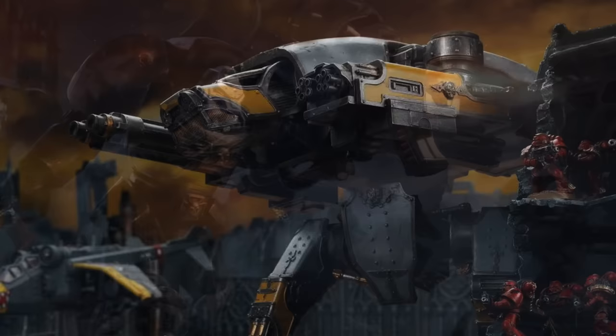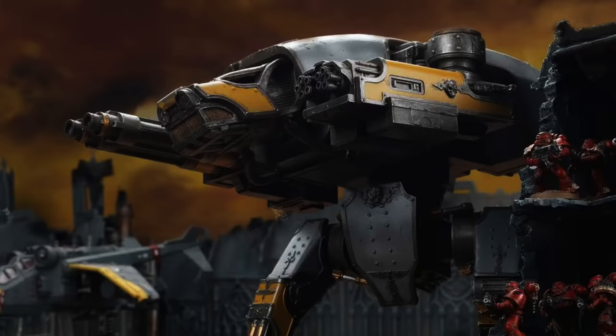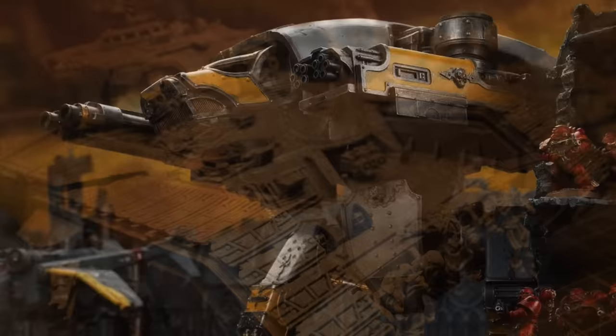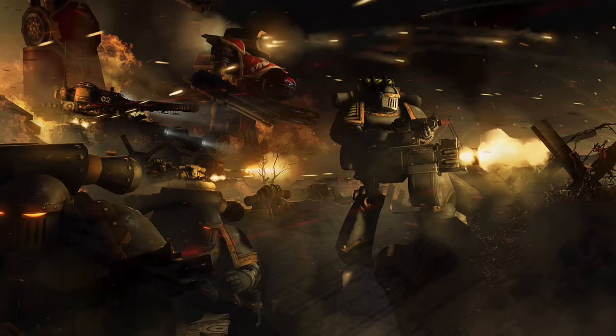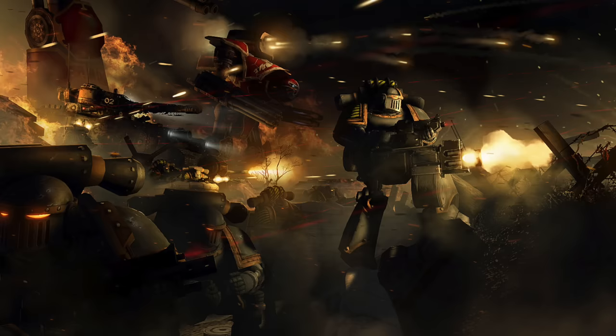There are other iterations such as the storm bolter seen on Space Marines wearing sacred Terminator armor, or pintle mounted upon vehicles. Variants are even found on Titans or super heavy tanks like the devastating Vulcan Mega Bolter, commonly seen on Warhound Titans. One problem with these massive iterations is ammunition — the speed at which they fire means that in theory they should be out of ammunition almost instantly. How exactly is that problem overcome during battles lasting days or weeks?